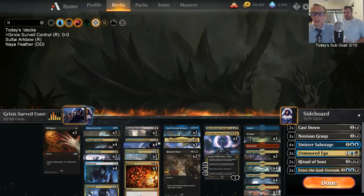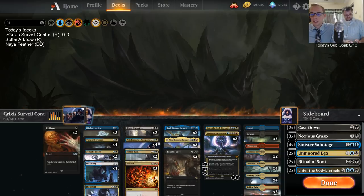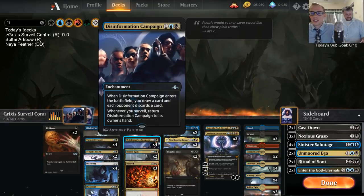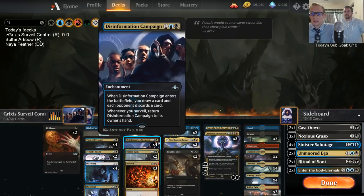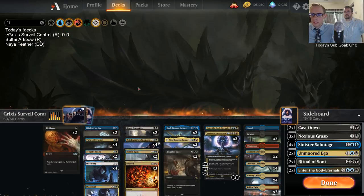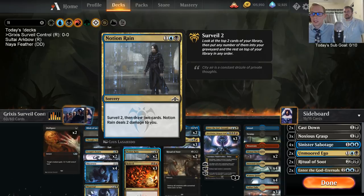We have a donation deck that we're starting with — very similar to the Grixis Discard deck I used to play with Guilds of Ravnica and Ravnica Allegiance standard. We have a control deck built around Disinformation Campaign, which is our card advantage engine that not only gets us cards but also strips cards from our opponent, reducing their resources while increasing ours. We want to surveil to put it back in hand, so we have the full package of Thought Erasures and Discoveries.